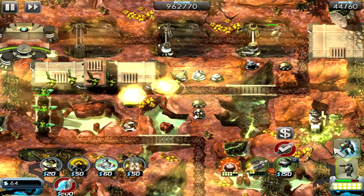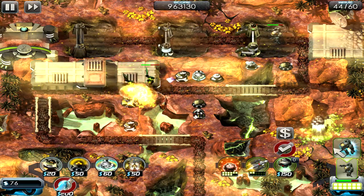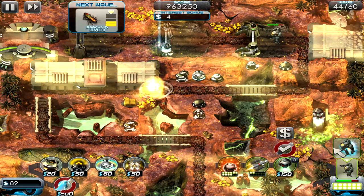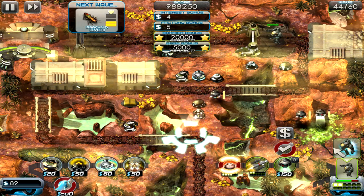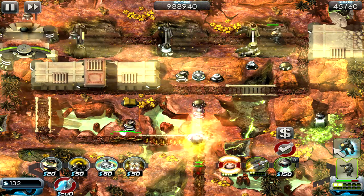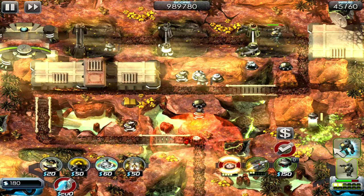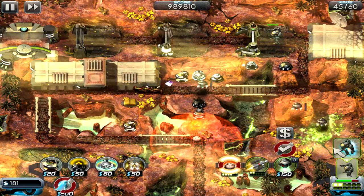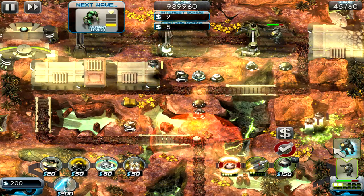The rest of the game is spent bolstering up defenses around the gates, on the roads with your usual mix of slow-down towers, machine gun towers, rocket towers, lasers, and all the rest of it. You've also got powers from your spaceship that you can fire to cause area-of-effect damage, rockets you can fire from your mother ship, and rocket turrets on the ground as well.